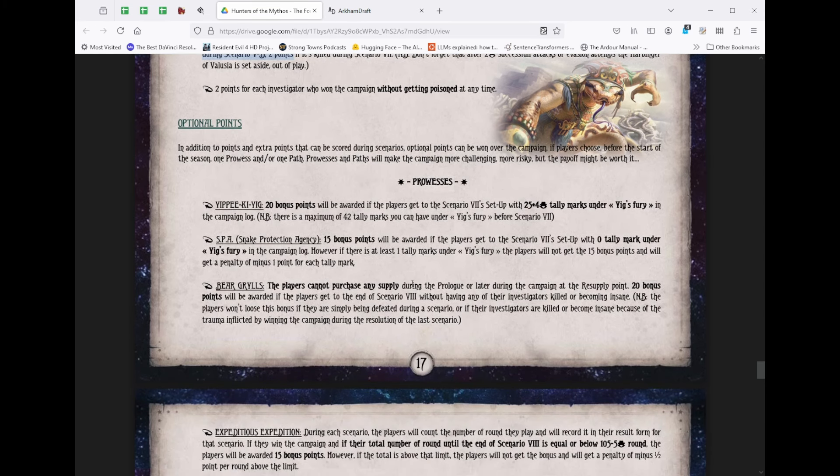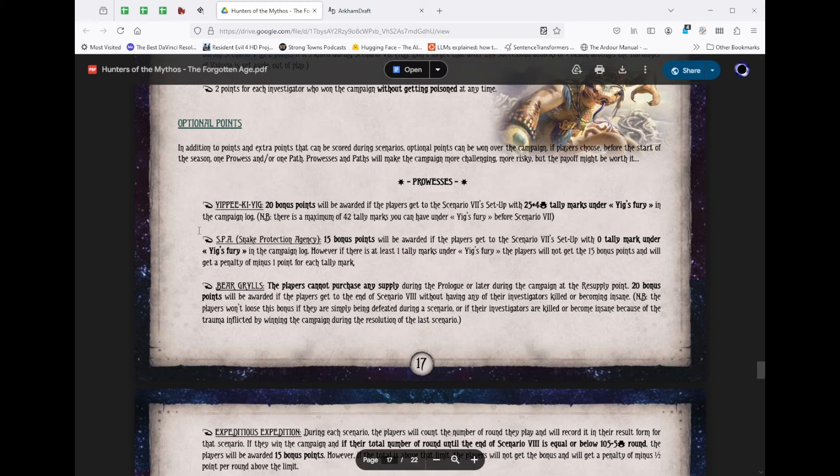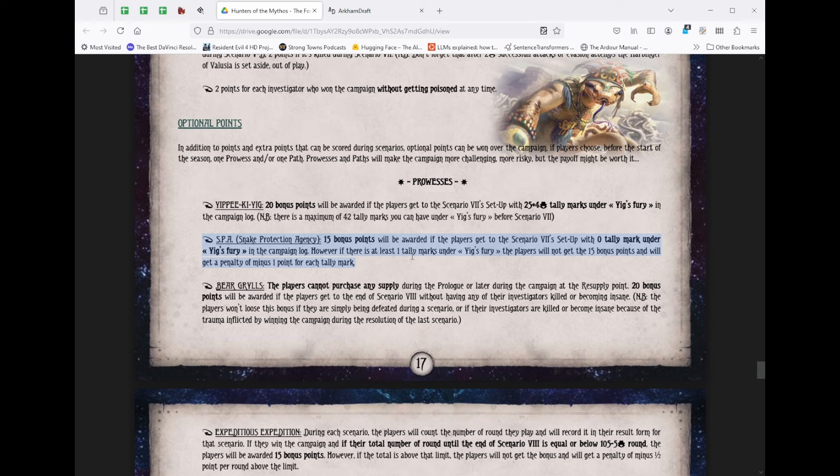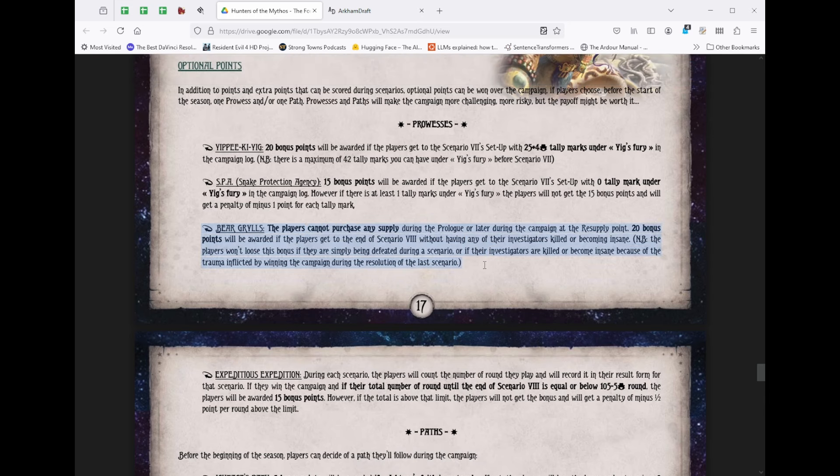The league runner has given us extra challenges called prowesses and paths — optional add-ons for bonus points. I've decided to do Snake Protection Agency, which gives 15 bonus points if you get all the way to scenario seven — The Depths of Yoth — without any Yig's Fury. There's also a fun one called Bear Grylls Mode: if you take no supplies at all — no rations, no medicine, no map, no compass, no gasoline, nothing — you get bonus points for completing the campaign without any equipment.